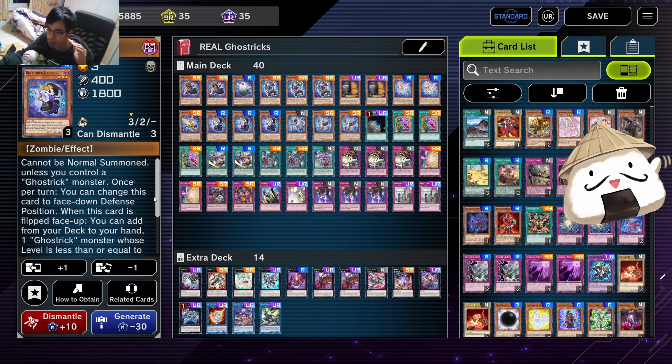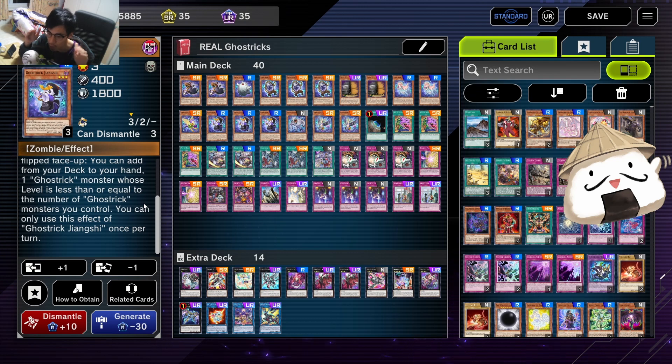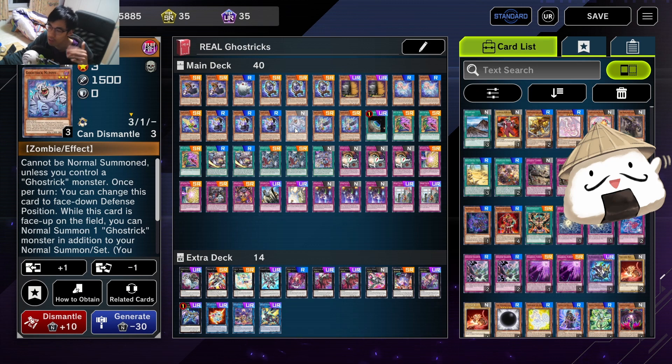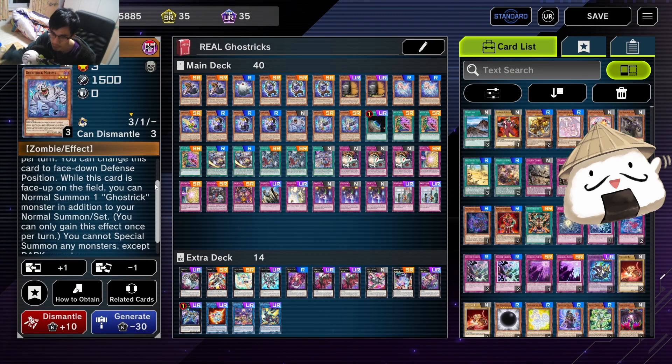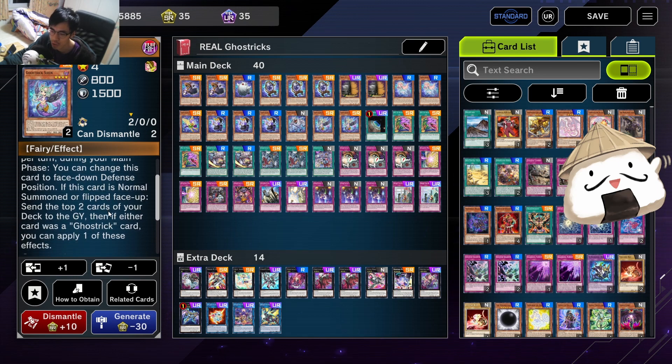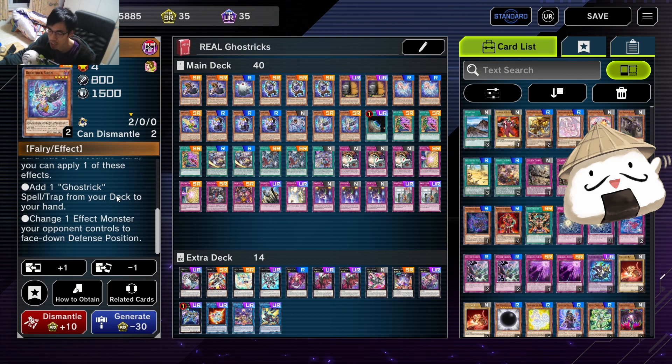Which enforces the Ghost Trick Night lock. Then we have Jiangxi - when this card is flip summoned you can add from your deck one Ghost Trick monster whose level is equal to or less than the number of Ghost Tricks you control. Really nice search. Basically the deck is: you want to search, search, search and hope to not die and stall until you set up the win condition. We have Mummy, which allows the normal summon twice. Then we have Ghost Trick Siren - one of the new cards. When this card is normal summoned or flipped face up, send the top two cards of the deck and if they are Ghost Trick you can apply one of these effects: add one spell from the deck, or change one effect monster to face down.